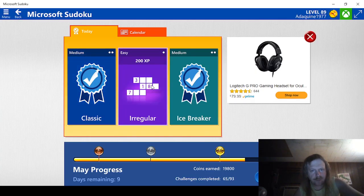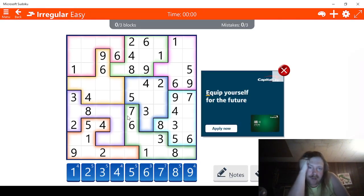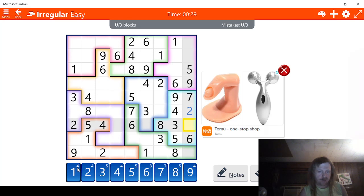Up next, we have the easy one. We need to complete three irregular blocks. What have we got here? We don't want to do this one because of all those missing blocks. Two — okay, we already have a two here. What we have here is that this has to be a two. Three, four, five, six, seven, eight, nine — we're missing a one here actually. So let's go ahead and do that. Let's see what we got: one, two, three. This has to be a three right here because the threes take out that.